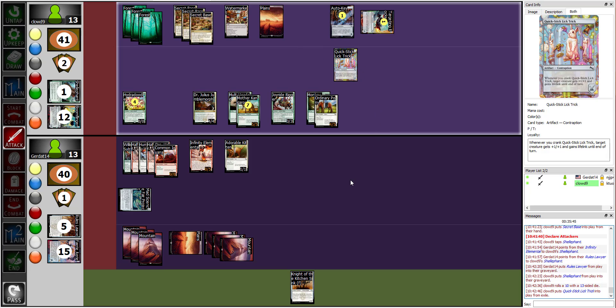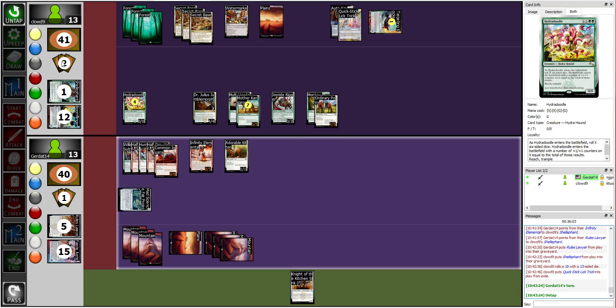The Quick Stick Lick Trick says whenever you crank it, target creature gets plus one plus one and gains lifelink until end of turn. If I want to use it in two turns I'd put it on sprocket two. I'll place it there — I think I've got the sprocket setup down now. I'll end my turn.